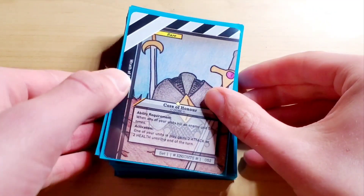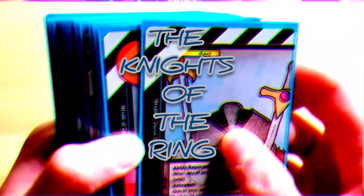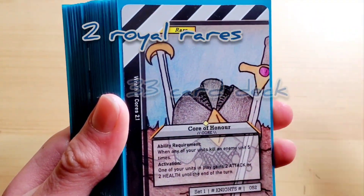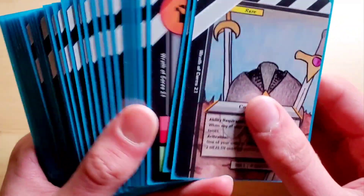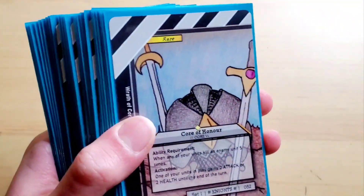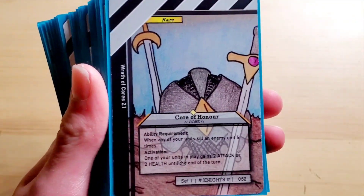Hey guys, it's Epic Underworlds, and today I'm going to be showing you a deck profile for a Wrath of Chorus 2 deck I made called the Knights of the Ring. I think this is a very solid deck — it has two Royal Rares. It's a 33-card deck and a very good deck for Wrath of Chorus 2. I played and tested this specific deck. I don't have a battle video to show it, because me and my cousins didn't film every battle. But this deck has won quite a few games, and I think it's going to be really good in the competitive scene.